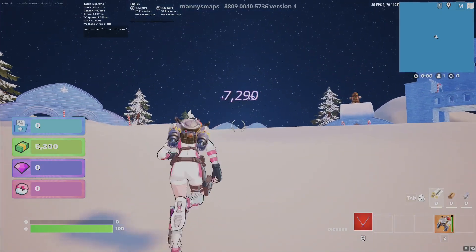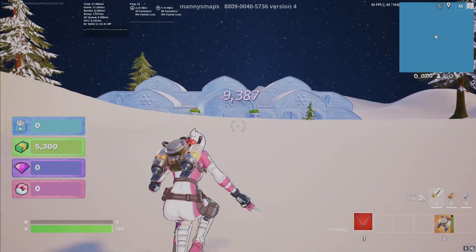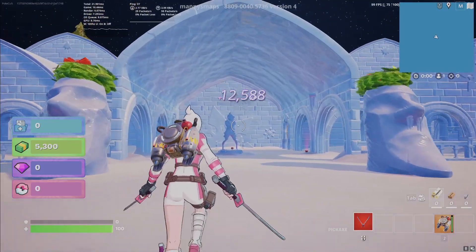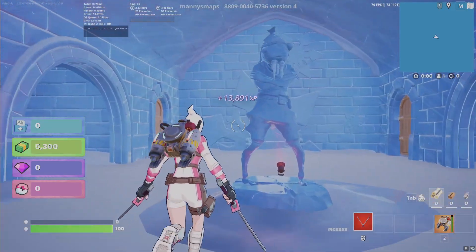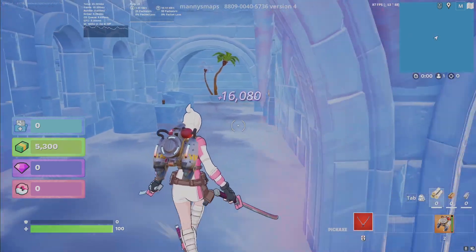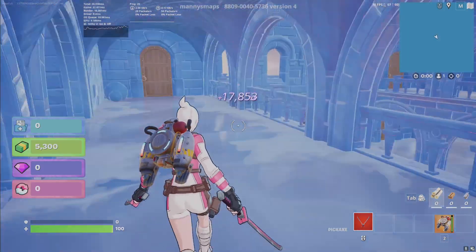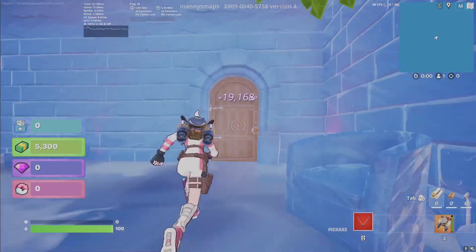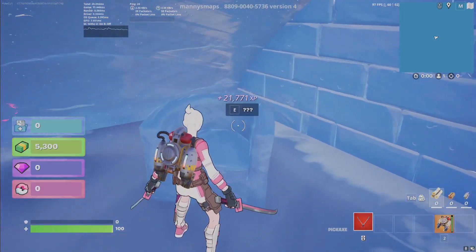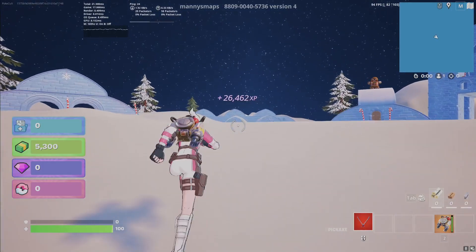Let's go over to the main building. We're going to go to the door on the left — say hi to Frozen Fishstick. In through this door, we're going to go to this staircase and go up. There's a door on each side; we're going to choose this door and kick it in. We're going to find right here in this chair an XP button — click on that one.